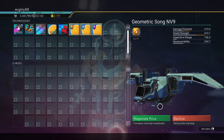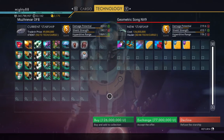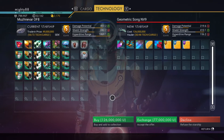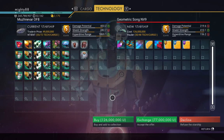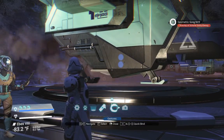We got an S-Class hauler here, kind of the gull wing style, got the fans on it. 126 million — it's gonna be an expensive little dude. But these go up to like 90 slots.